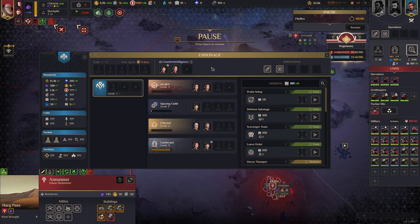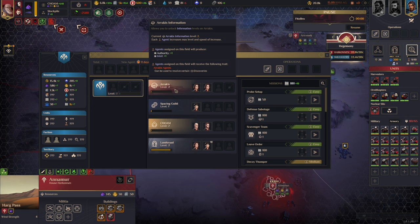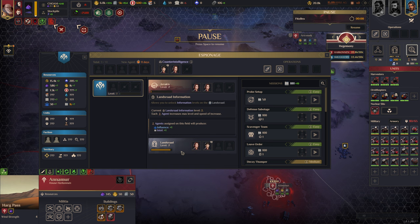If you're completely new to the game: when you assign your agents to the different slots, one gives you authority, one gives you manpower, one gives you Solari, and one gives you influence. So that adds up your bank. Each of these slots also has special traits.